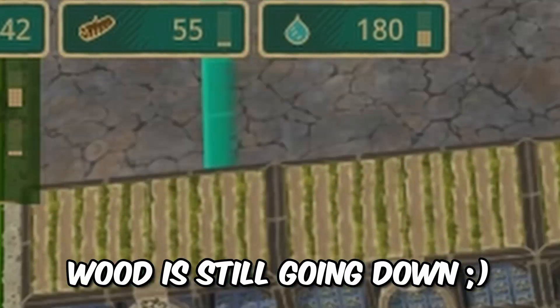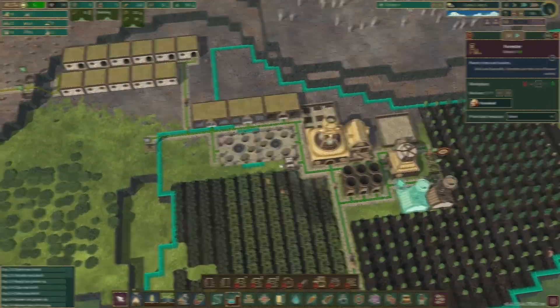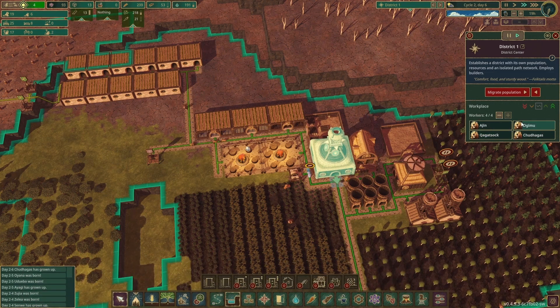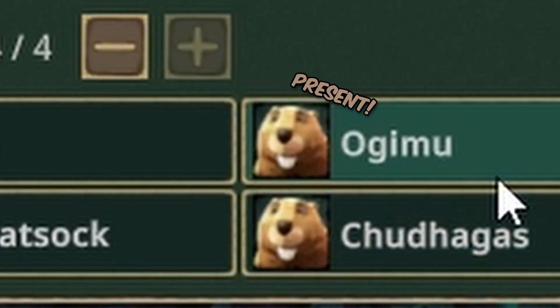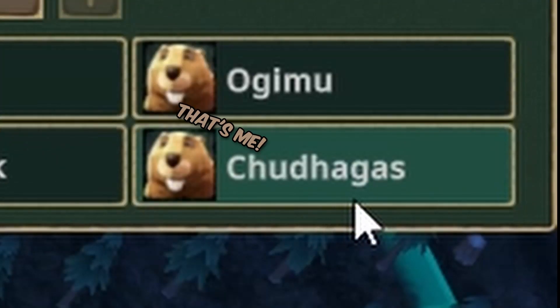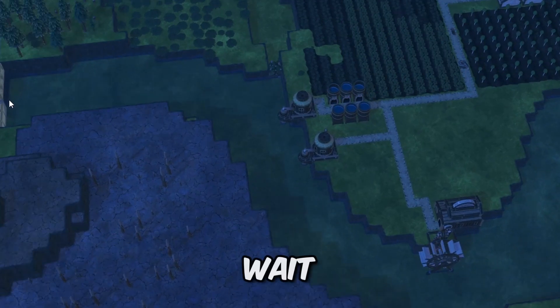Our water situation is going up. Wood is still going down but we have a bunch of trees growing here so we're good. Let's add all four workers - I'll still have two unemployed so they can wander and do what they want. Here are our builders: Asion, Ogimu, Quagga, Tusok, and Chud Hagas - these are the legends right here.